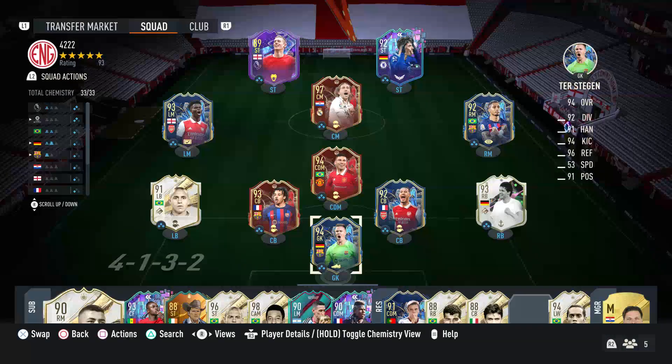My name is Ash and welcome back to a brand new video. In today's video, I've got some meta custom tactics and player instructions for one of the best formations in FIFA 23 and one of my personal favorites. I mainly use this 4-2-3-1 in pro clubs, but it is also very good in ultimate team. It's just a really flexible formation and works with all kinds of levels of players.